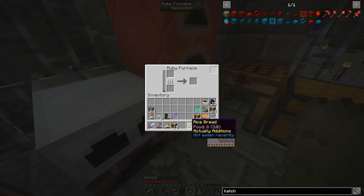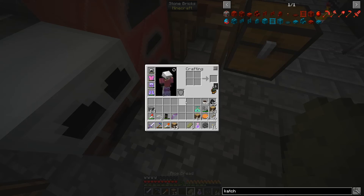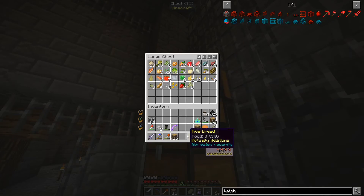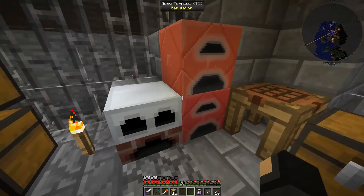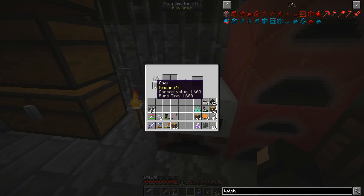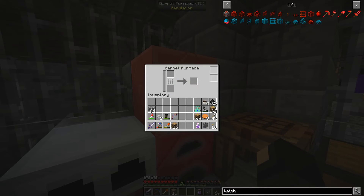By the way, the Actual Additions food is super broken — 3.0 saturation. That's kind of ridiculous; I think a steak is 0.8 at the most. But I'll make use of it. And if you're wondering about the furnaces, these are from Gemmulation. They're kind of nice because they store their fuel and operate at different speeds, and they can store different amounts. They get more fuel from each piece as well — this one is about 12 and a half items' worth.